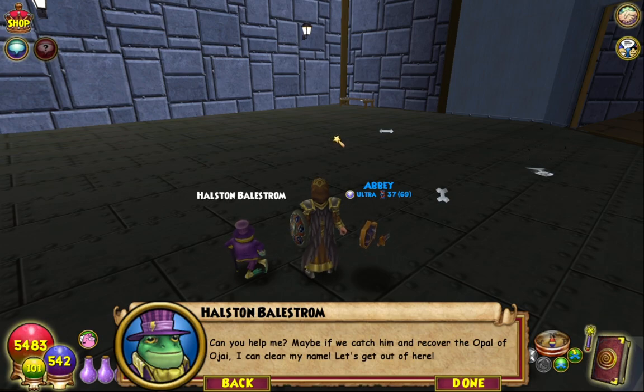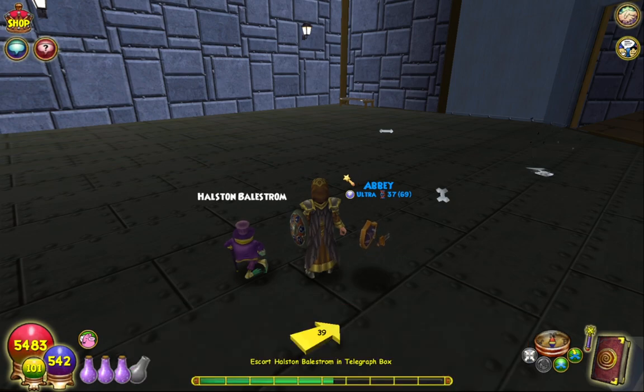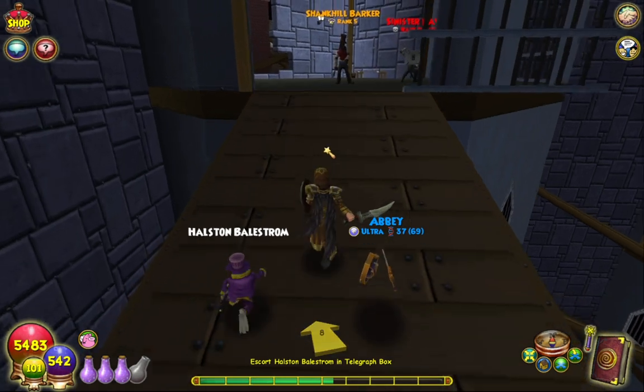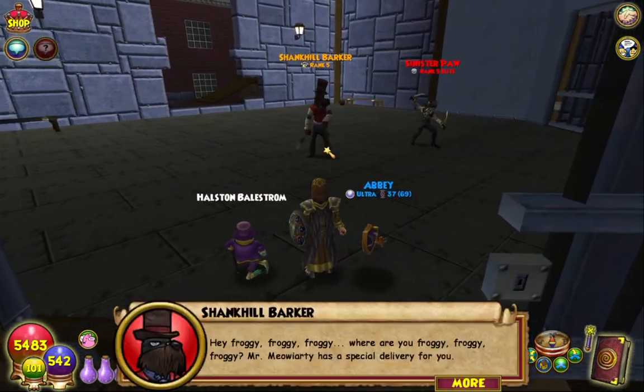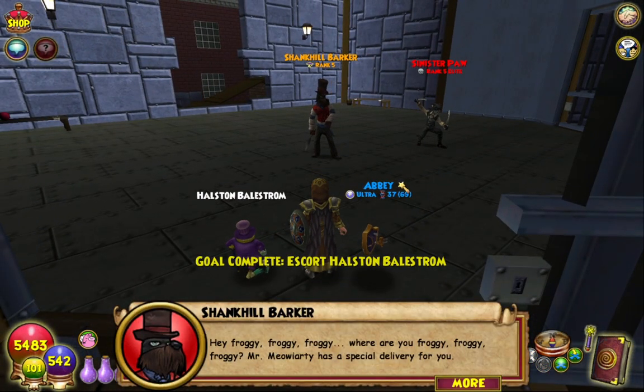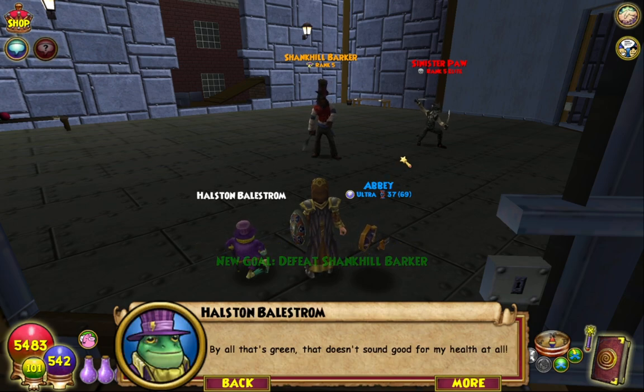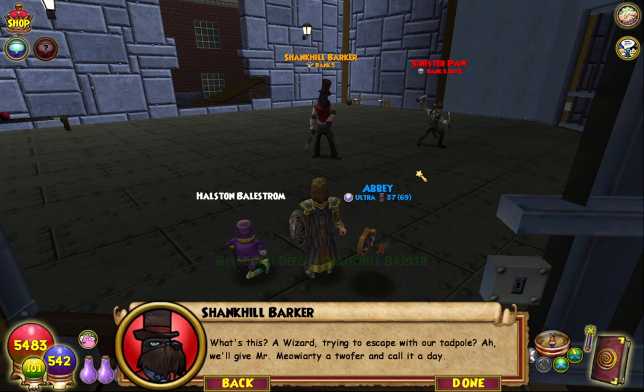Maybe if we catch him and recover the Opal of Ojai, I can clear my name. Let's get out of here. I could just like break out of this fucking place. Hey froggy froggy froggy, where are you froggy froggy froggy? Mr. Mioiarti has a special delivery for you. Oh shit — they've called in a hit. Why, all that's green, that doesn't sound good for my health at all. What's this, a wizard trying to escape with our tadpole? We'll give Mr. Mioiarti a twofer and call it a day. They've called in a hit on Bailstrom — this is kind of fucked up actually for a kids' game.